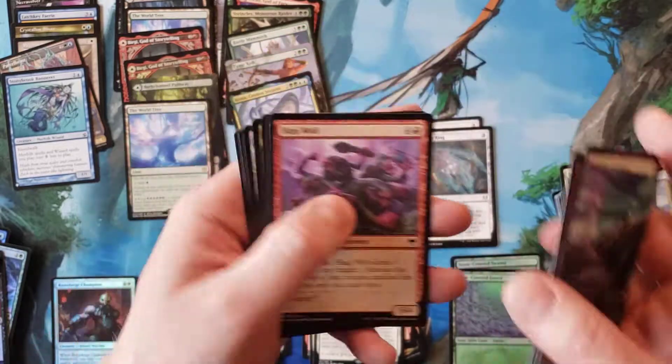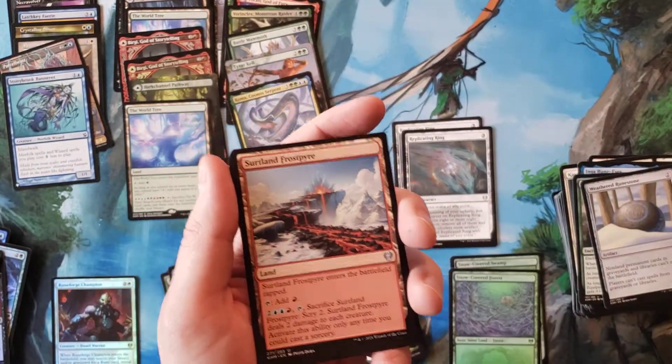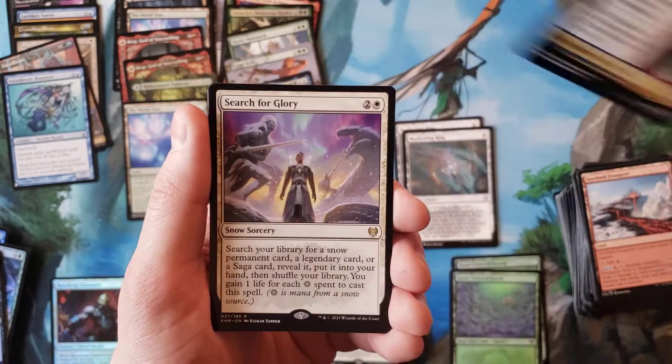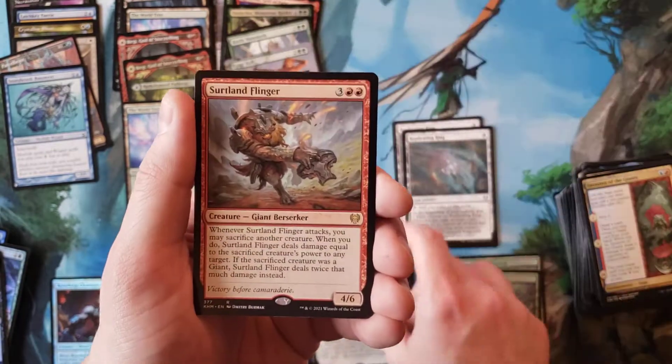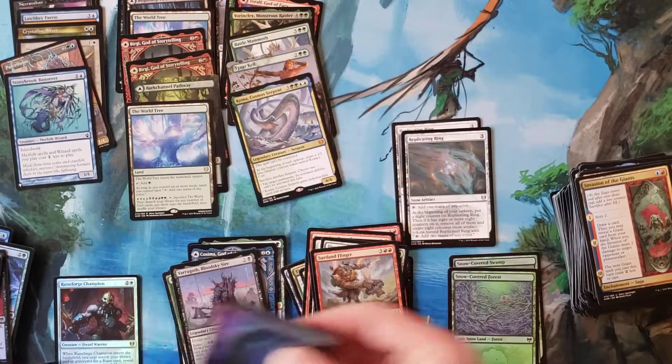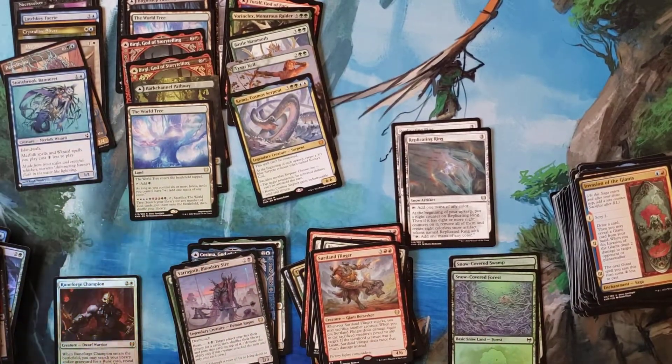So on this particular box the list slot was pretty weak. The last box I did, the list slot was spectacular. Search for Glory, Certlind Flinger, nothing and nothing. That chalks up this video overall.